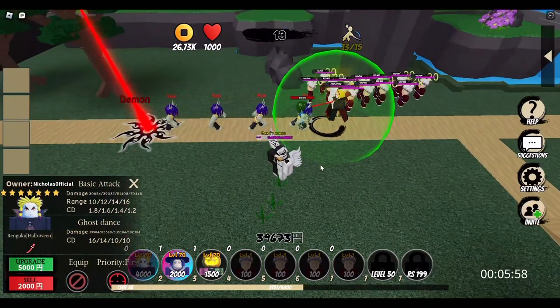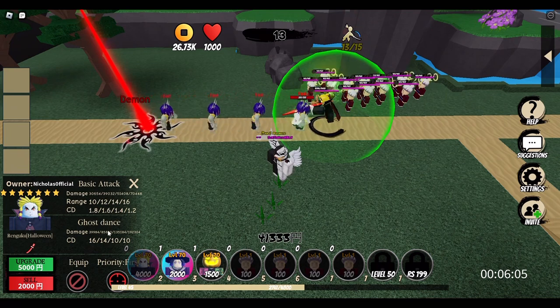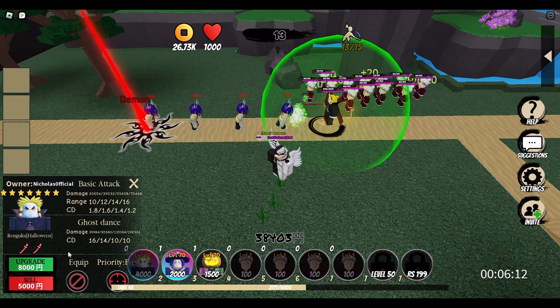Ghost — okay, he's tripping. Nah, I'm just kidding. Anyways, we're going to be talking about his damage: 30,000 damage, 10 range, 1.8 cooldown. And then for the ultimate, Ghost Dance, 40,000 damage.